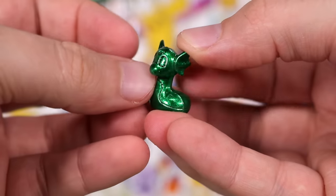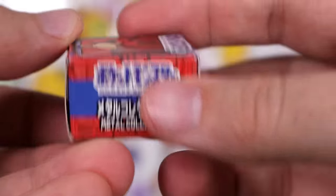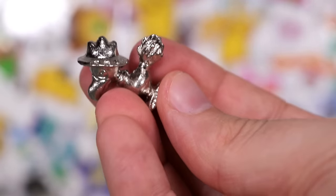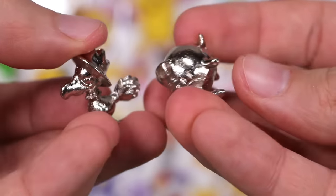Up next — green Dragonair. Or is that Dratini? It has no pupils — what happened to its soul? Hoothoot Pichu box — in this one we have another silver, a nice little silver Murkrow. Just the birds so far in this color.